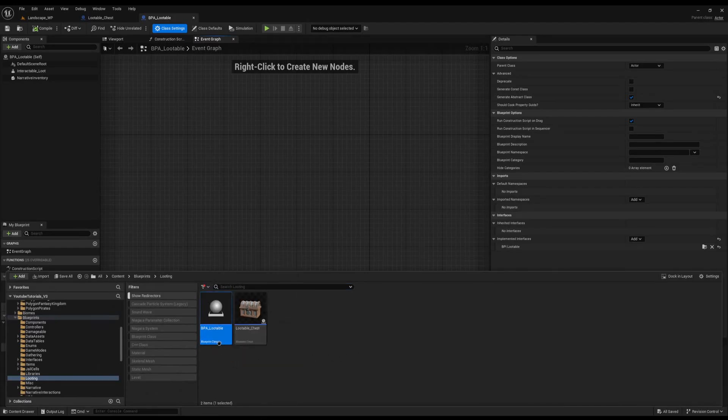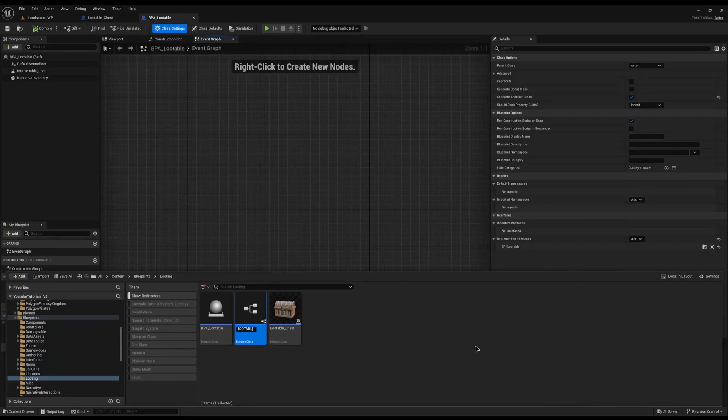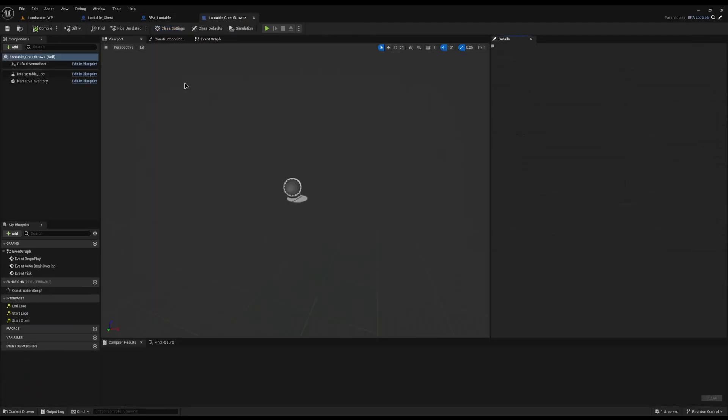I'm going to click this BPA lootable, right click, and choose create child blueprint class. In here I'll call it lootable because it is a type of lootable, underscore chest draws. Because if I just put draws it could mean anything — if I do chest draws then you specifically know it belongs to the chest. And we'll open this up.